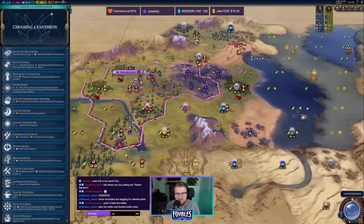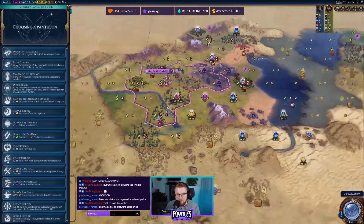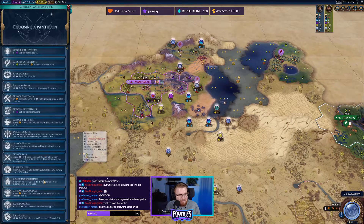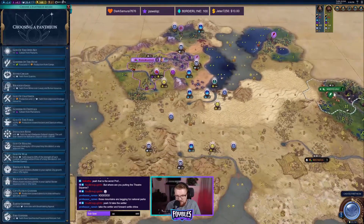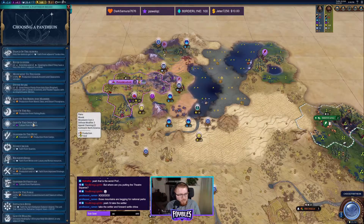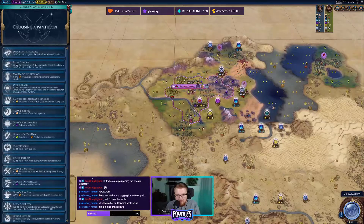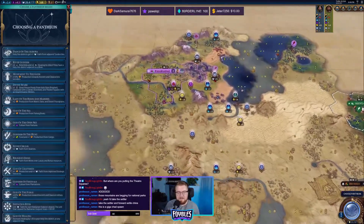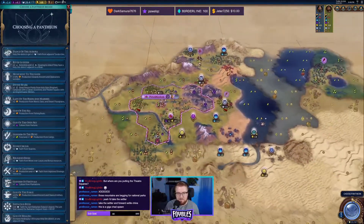I'd take the settler pantheon — I would love to go forward settle China, especially because we're working on a prophet right now. It would be good to get this spot settled down right away. Usually the AI grabs it so fast, but it would be good to get this spot secure so China doesn't come forward settle us and ruin our beautiful plans. The other option would be Goddess of Festivals — culture from Plantations — it would double the culture on the silks, but honestly I'm not seeing a ton of silk. If there were maybe six, that would be nice, but I'm not seeing it, so I don't think we're going to do it.